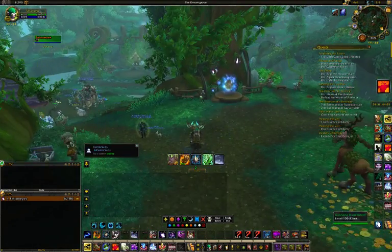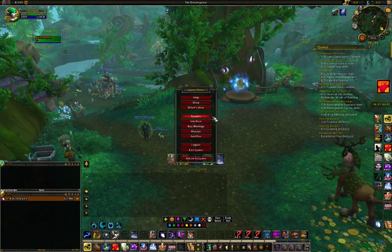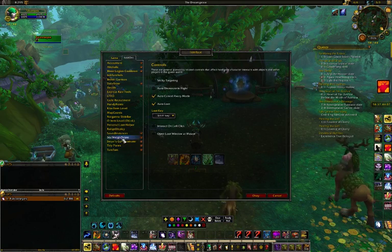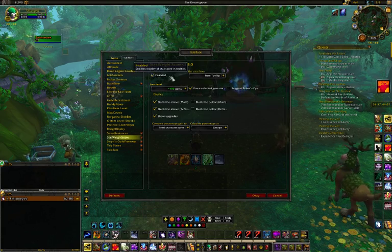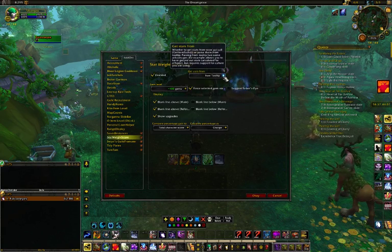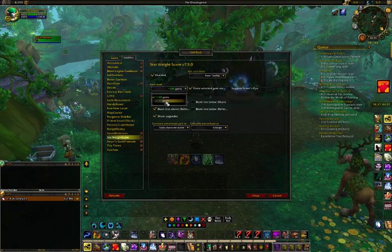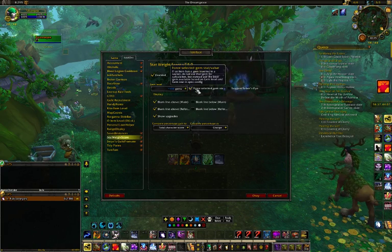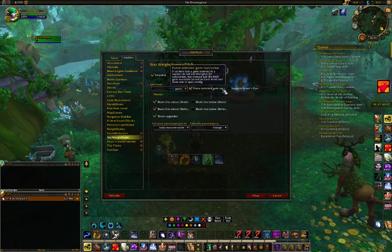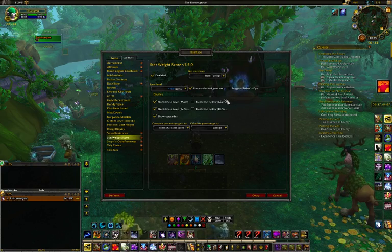To combat this, we have a thing called Stat Weight Score. See this right here — Stat Weight Score version 7.5.28.0, it's enabled. You get the stat weight stats from the item tooltip. I'm going to make it gem level 150 gems, force the selected gem stat with the proper stat value. I'm not going to suggest the Saber's Eye because it's unique equipment — I can decide where that's going to go.